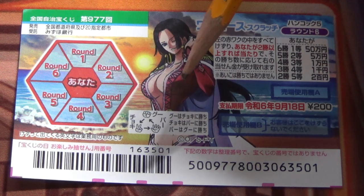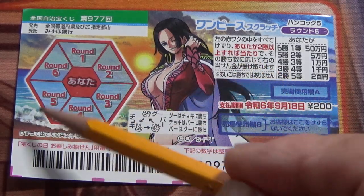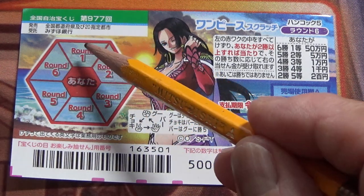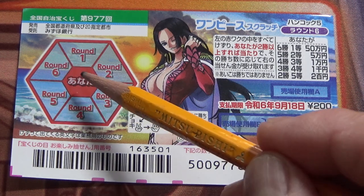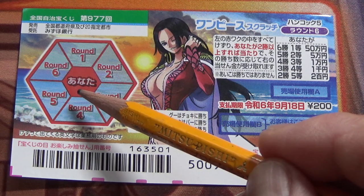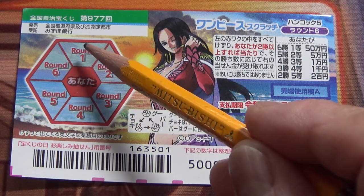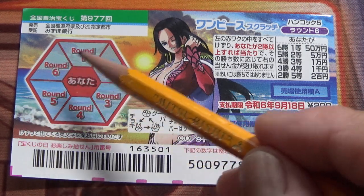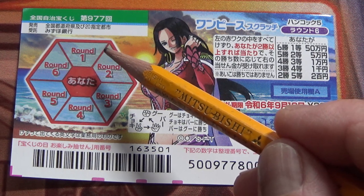This is the scratch area — you're going to play janken, which means rock-paper-scissors. Looking at the scratch area, you have a big hexagon that says round one to round six, and in the red center hexagon it says 'anatta,' which means 'you.' First, scratch the center, then scratch each sector from round one to round six. You need to win at least two times in order to win a prize.